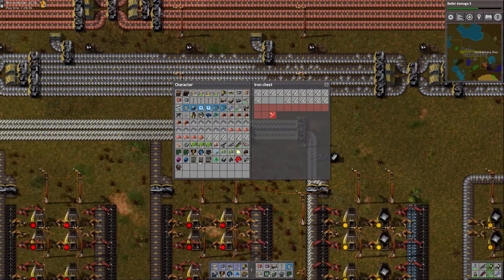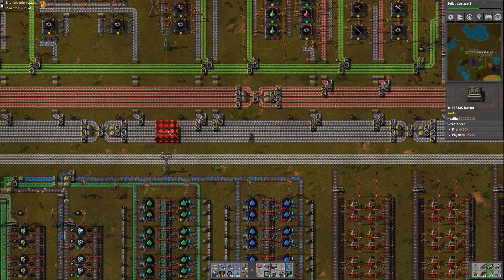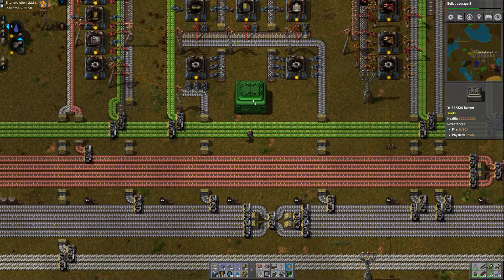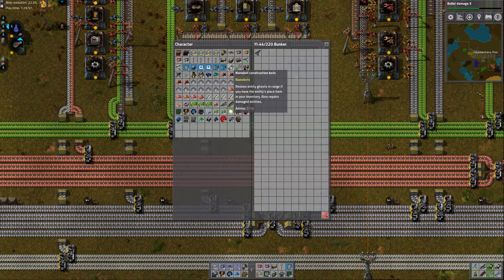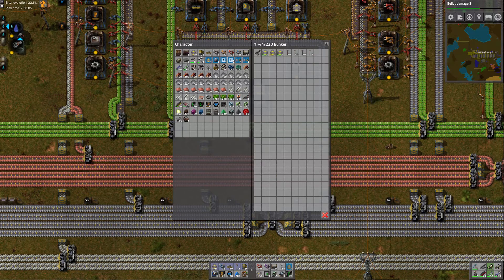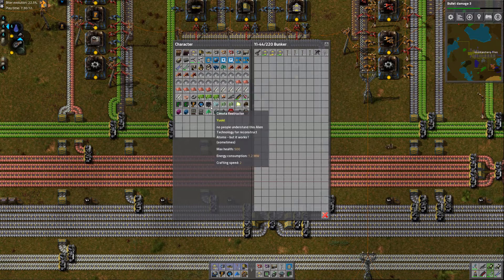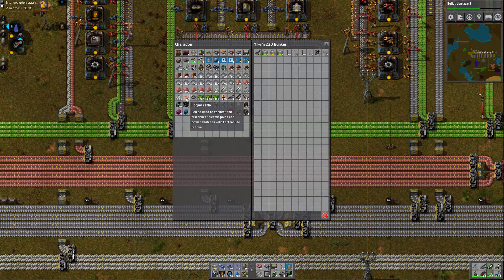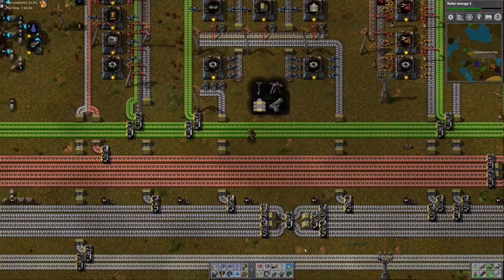No big deal. I do have this giant bunker thing — maybe I could just use this as a central spot to get rid of a few things. I have my old gun, some injured belts, old power poles, burner miners, old drills. I can keep that ore. The copper cables and gears and stuff will be consumed when I craft things. I've got iron axes and my old steel axe — that's about all I really want to get rid of right now.